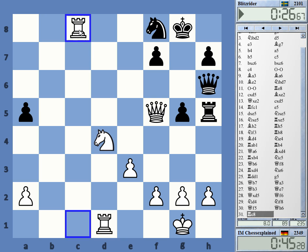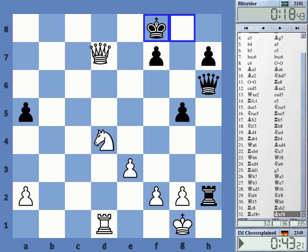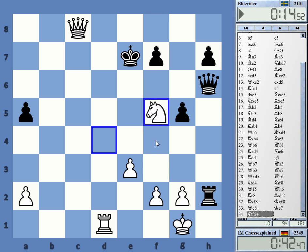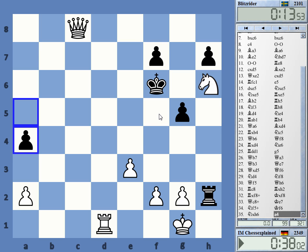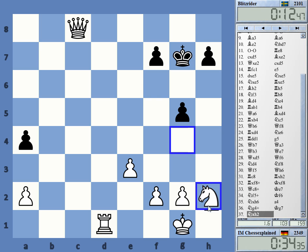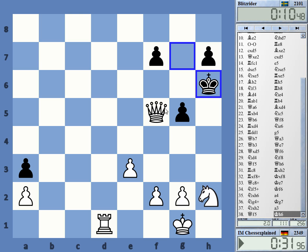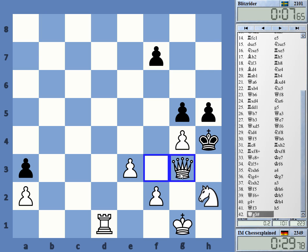Rook h2 — there's rook takes f8, check, queen takes, I take the rook, and king takes — I have this and knight f5 winning the queen next. Check — that's checkmate maybe, but let's just take the queen. Check, check, and queen g3 — checkmate!